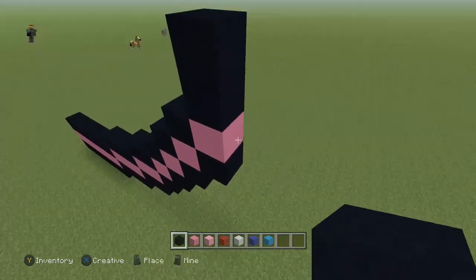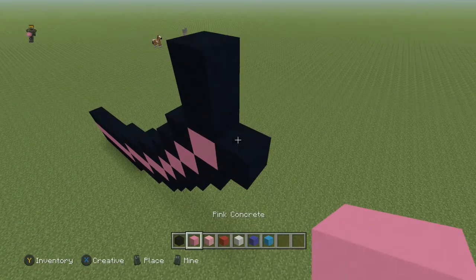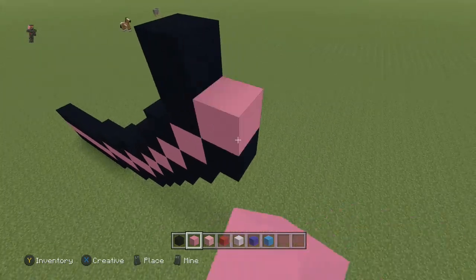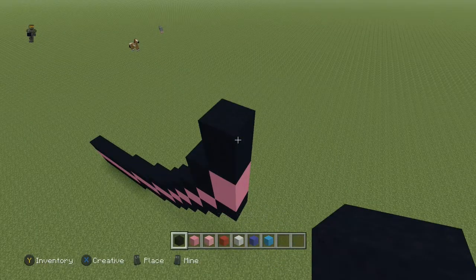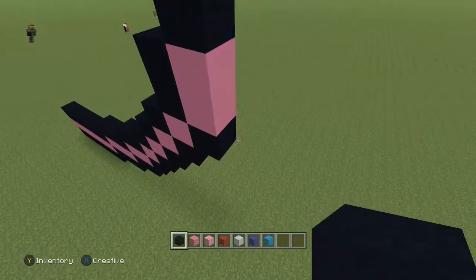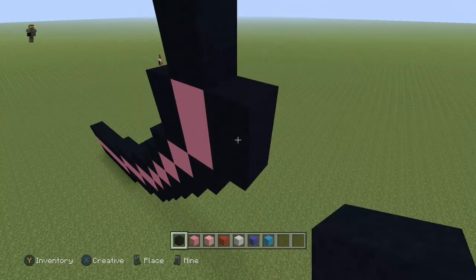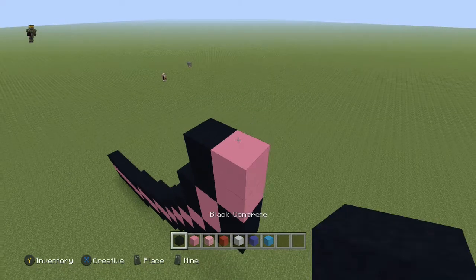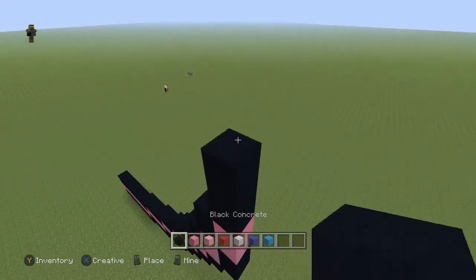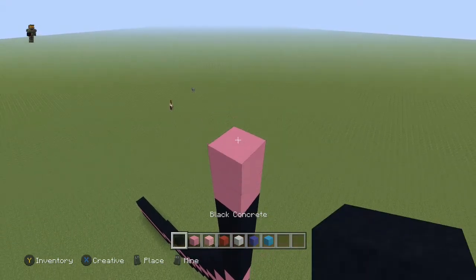Come to the right of the pink block here and place one black, then two pink on top, and then two black on top of that. Now come to the right of the bottom pink block, and going up do: two black, two pink, six black, two pink, and one black.